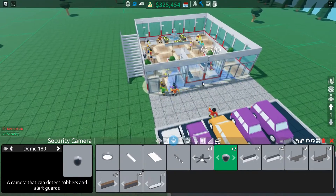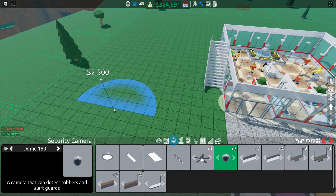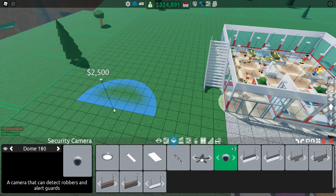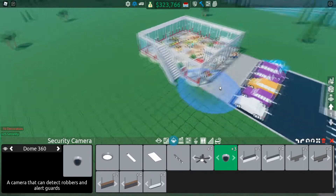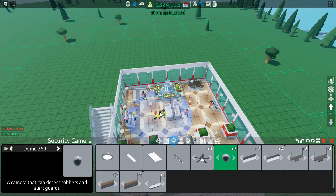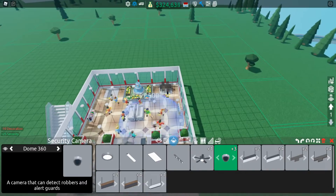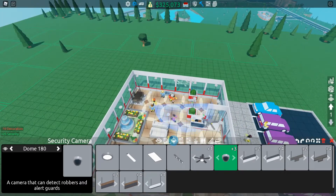The Dome 180 placed on the side of your store will cover everything. The blue zone shows where the camera can see — if a robbery happened outside that zone it wouldn't be picked up. We also have the Dome 360, which covers a full 360-degree angle. This is probably best if you have a really big store — like a car dealership where a stolen car would be very expensive. I recommend you try to prevent that.